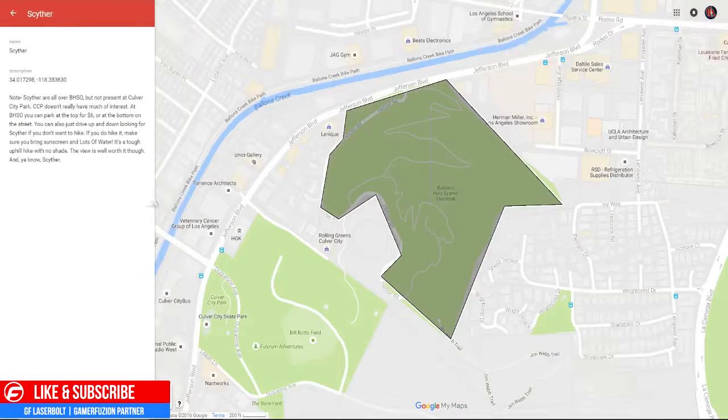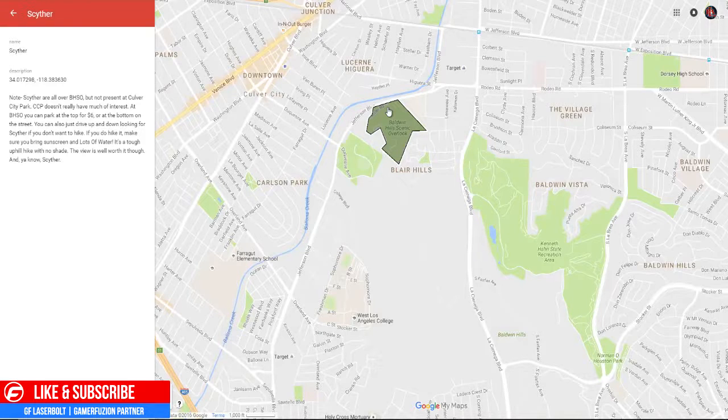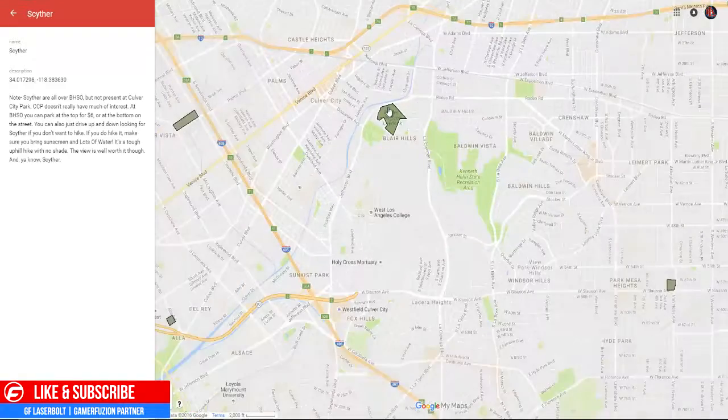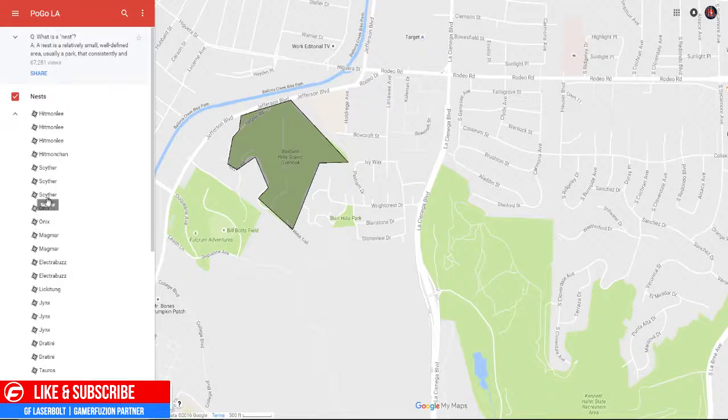Next up we have a location in Culver City — the Baldwin Hills Scenic Overlook, by Jefferson. This is where the creek is at. It's by Blair Hills, between the 405 and the 10 freeway. According to reports, the CPC doesn't have much of interest at Baldwin Hills Overlook. You can park at the top for six dollars, or at the bottom of the street you can also drive up and down. If you do hike it, make sure you bring sunscreen and a lot of water.